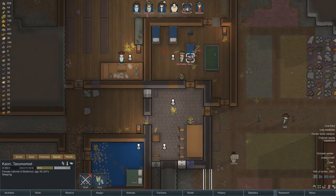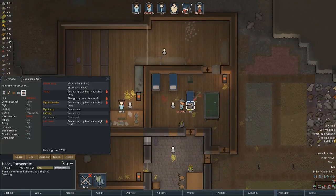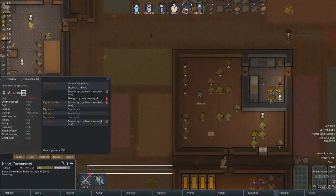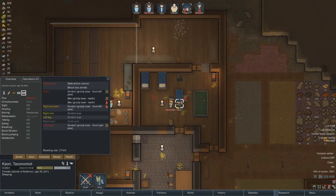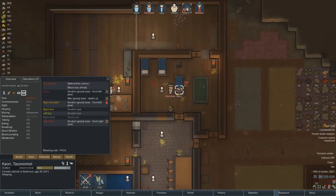Oh thank goodness, he is butchering the bear. Let's speed time up a little bit. Doc is already a minute into treating. No infections yet. Her right hand is destroyed — if we get some more medicine we'll have to amputate that. It looks like we should get a few days' worth of food, which will definitely bring up everyone's mood. Indoors temperature is 70 — good, good, good.